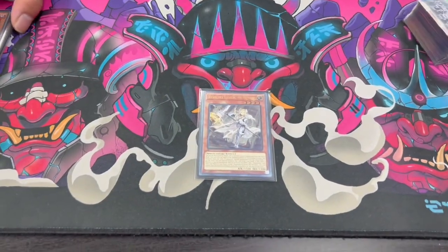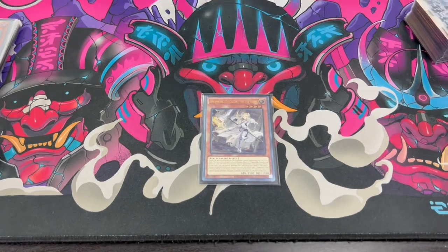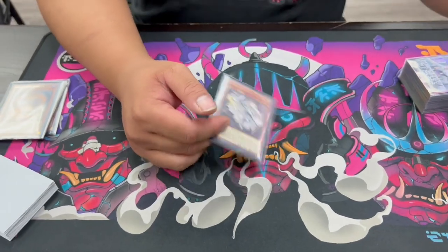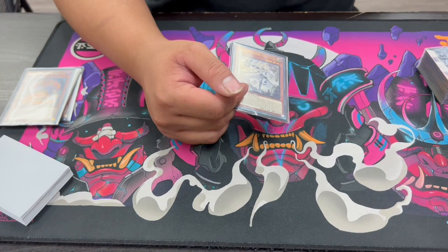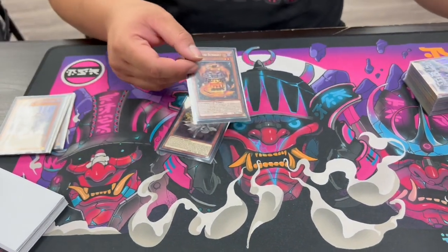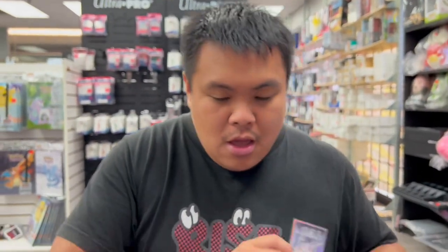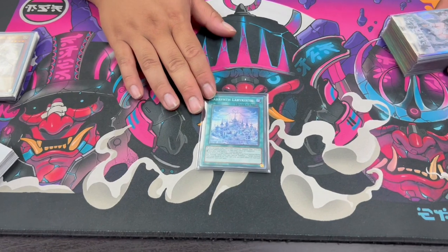The only other normal summon in the deck is the one Dogmatica Eclesia of the Virtuous. On summon it searches any Dogmatica card — in all scenarios that will be Dogmatica Punishment, a normal trap that removes monsters on the field. It also lets you play Nadir Servant with really cool incidental synergy. In certain scenarios you can make Exorsister monsters, and in worst case scenario you pitch it for the furniture card. It's never really dead.